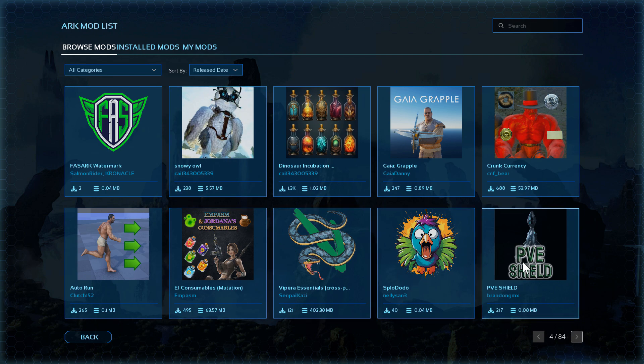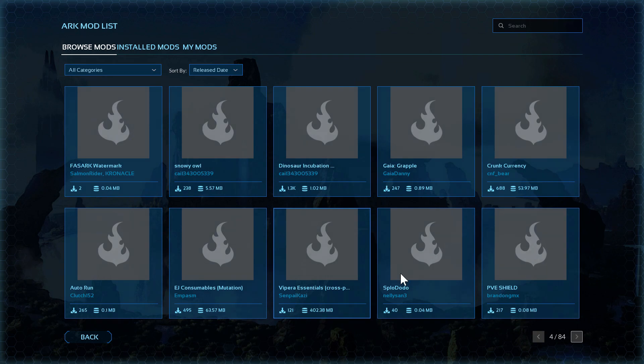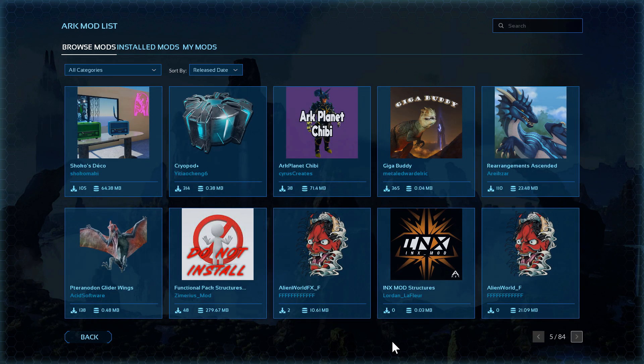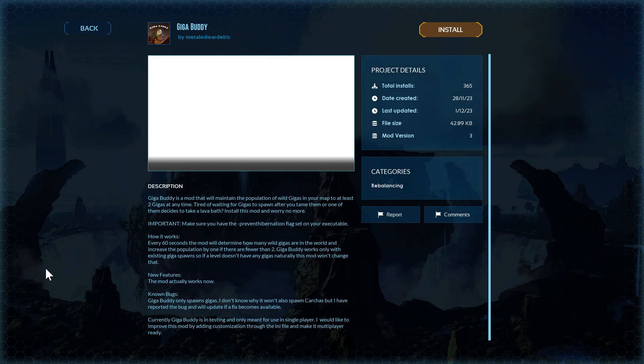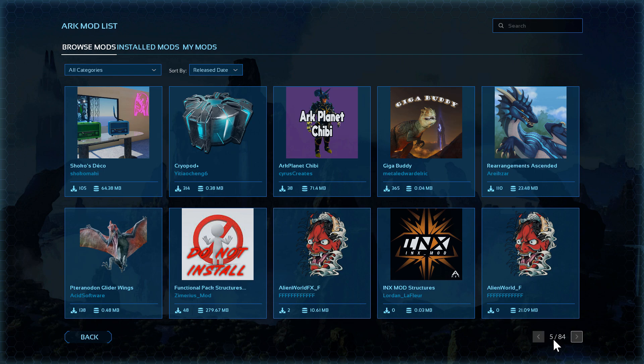There's a grapple one. Page number five — seen this one already. The glider wings, this is a Gigabuddy one. You can read this — you can pause it on these pages if you want to check them out. I'm not going to read them all.